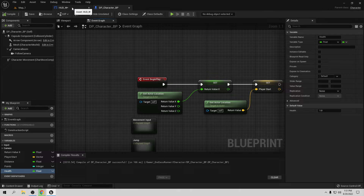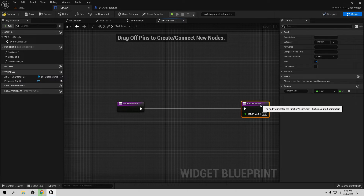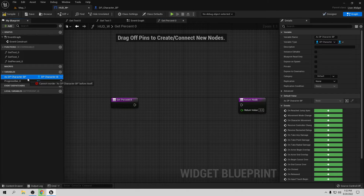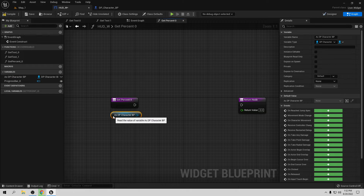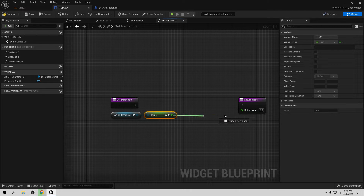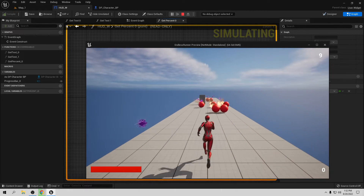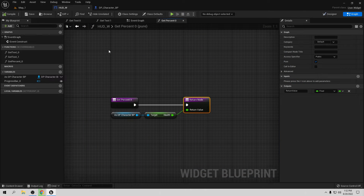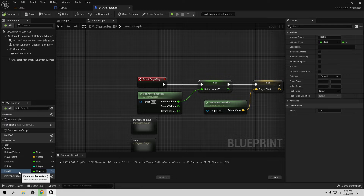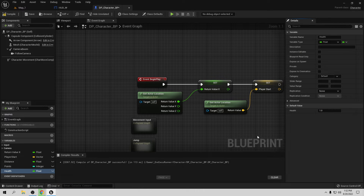Now let's go back to the UI. Go to the progress bar's percent and create a binding. Disconnect the default value — we don't need it. We already have a reference ready for the player, which is great. Get the health variable and connect it directly to the percent. Compile and save. Now if we go play we have the health bar there. If we set it to 0.5 we'd have half the bar showing, which works perfectly. Let's set it back to 1, compile, and save.